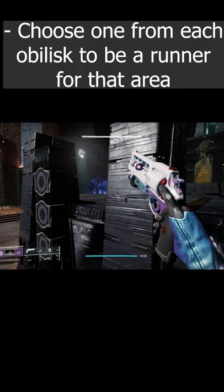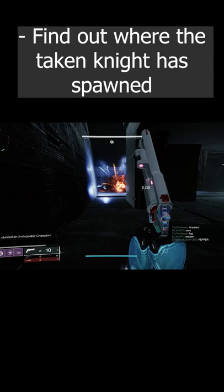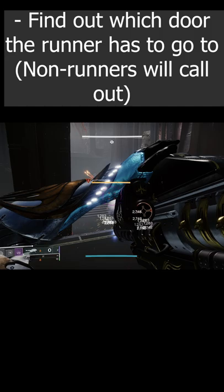From the start of the encounter, one obelisk will show a glyph — either traveler or black triangle. This tells you what side of the room the taken knight will spawn, which is where the runners will go and find the knight. Once the knight is dead, a second glyph will spawn telling you which door the runner has to enter in order to kill the glyph keepers.